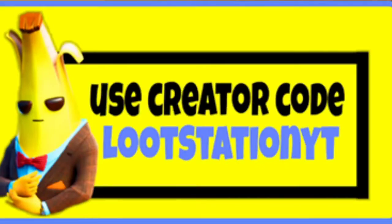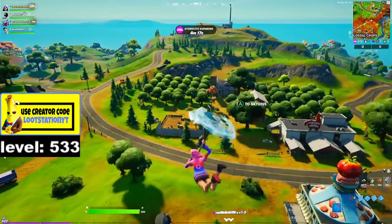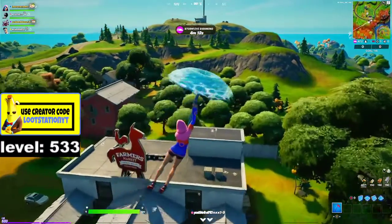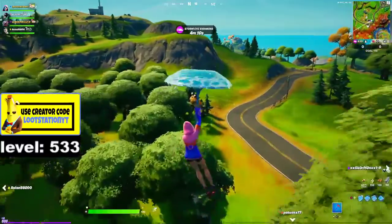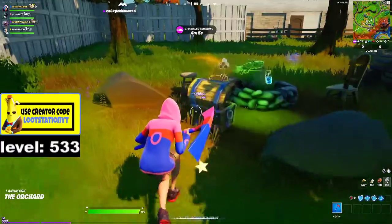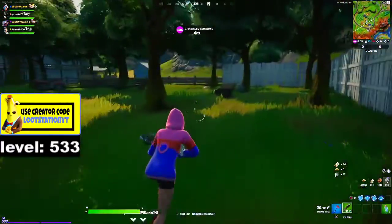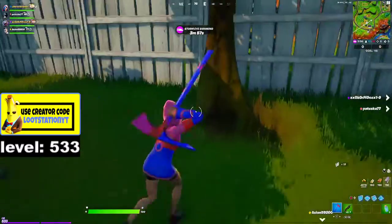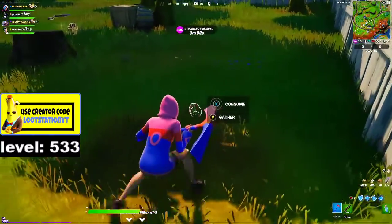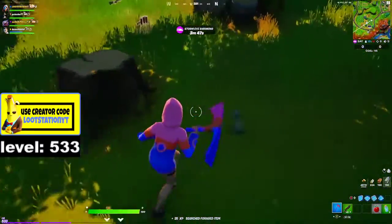Okay so this glitch is crazy. We do have some enemy players right here but not to worry, we can still do this glitch. We're going to come over here, land here, and start with this chest — 130 XP! That is insane guys. You're going to want to break these trees down and apples are going to fall.